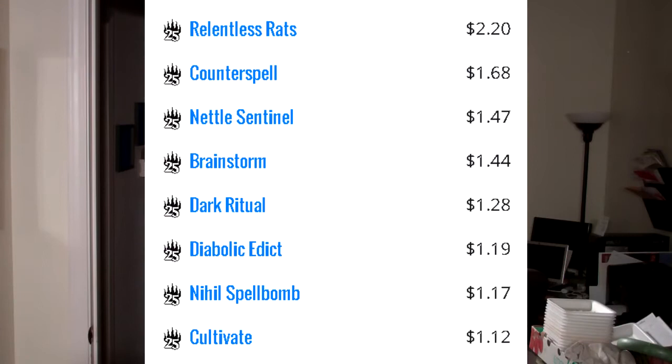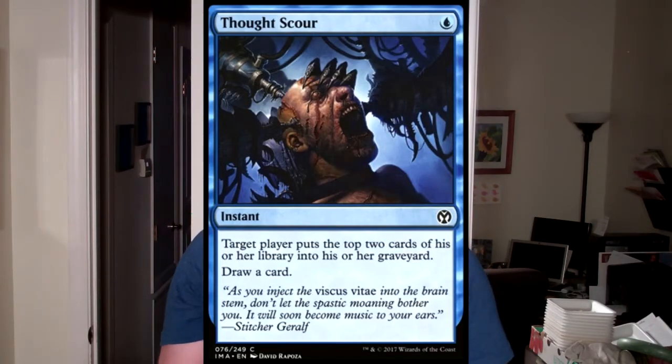Right now we have 8 different commons that are above a dollar in value, which I think is kind of amazing. If we go back to Iconic Masters, we have zero — the most expensive common in Iconic Masters is Thought Scour at 33 cents.